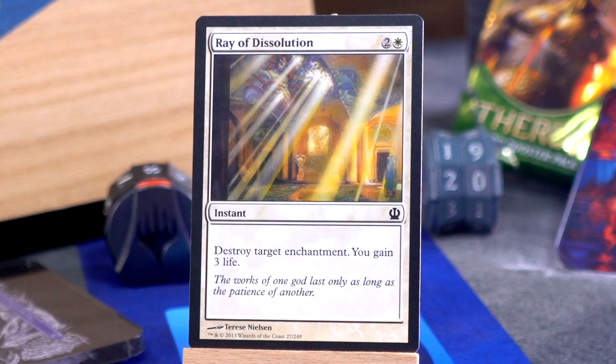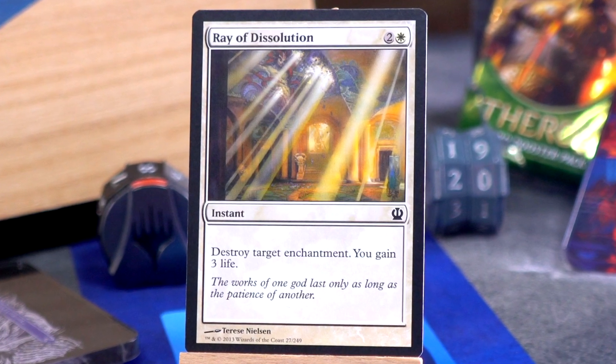Ray of Dissolution: two and a white for an instant — destroy target enchantment, you gain three life. This is one of those formats where you kind of want this card; you would main deck it. I didn't love main decking it, but there are so many enchantments — that's kind of the theme of the set with all the bestow creatures. It's frightening.